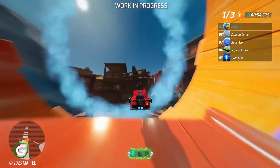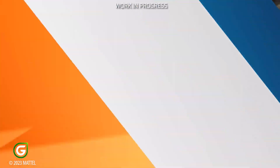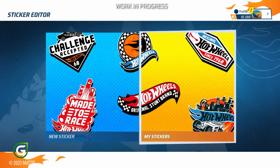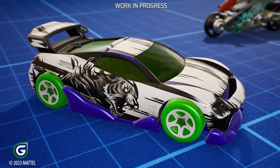And once your favorite vehicles are all powered up inside, you just need to make them shine outside too. Create your own design, make it unique with a sticker editor, and then share it with the world.